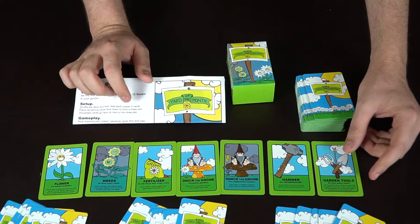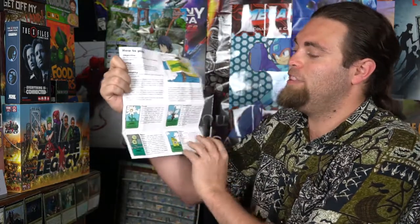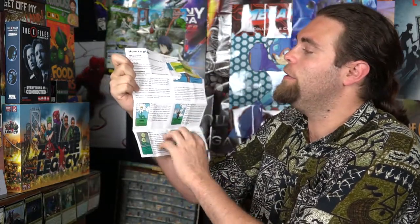Players draw a card to start their turn and begin the game. You start with your five cards and then draw a card. The rulebook tells you exactly how to play — it gives a clear definition of all the different cards, the gameplay, and the turn order.